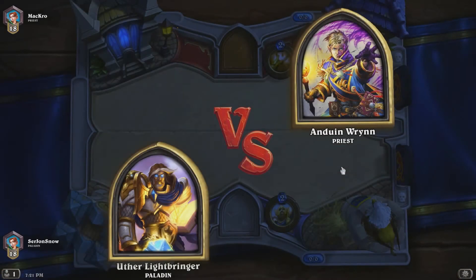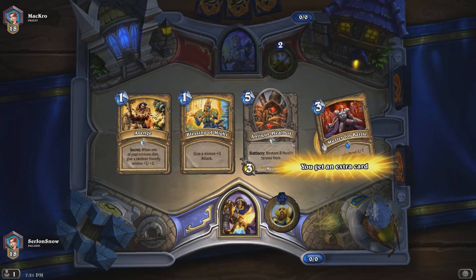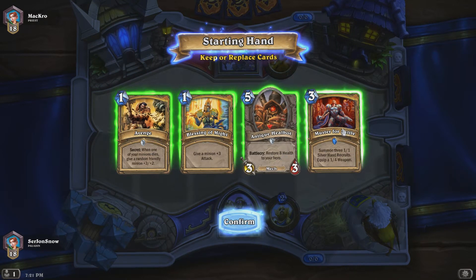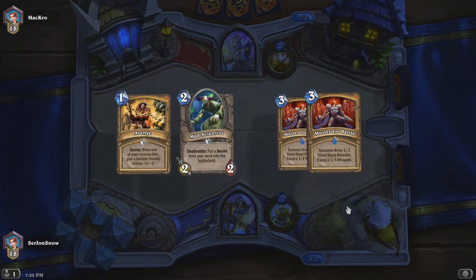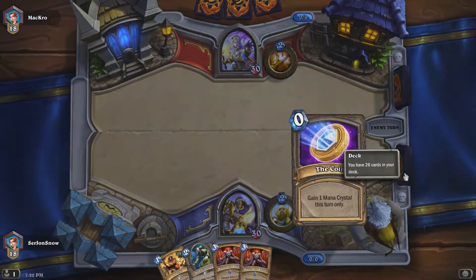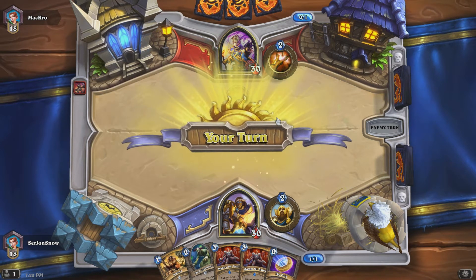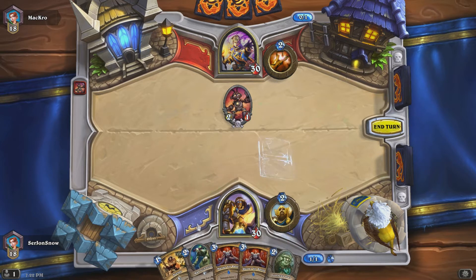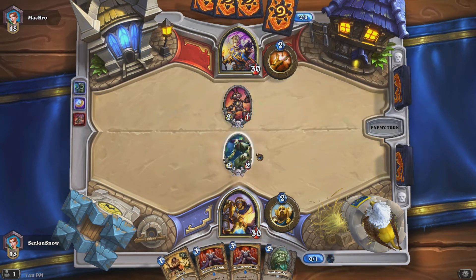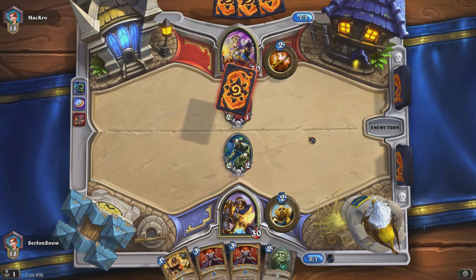I swear to God if the first guy's a Priest - damn, I'm so sick of Priests. Alright, Avenge is very good to have first. Blessing of Might works well with it but we need other cards instead. We'll keep Muster for Battle because that's useful if you get desperate. See that pretty card back there? I pre-ordered the Blackrock Mountain expansion - I'm gonna get it anyway, and why not get a pretty card back out of it.